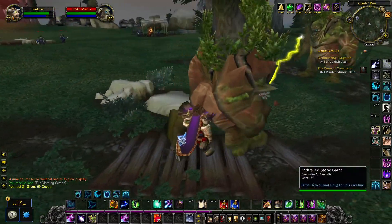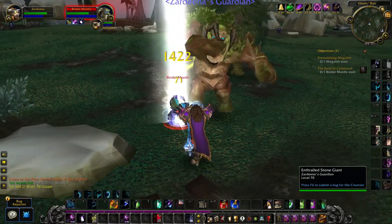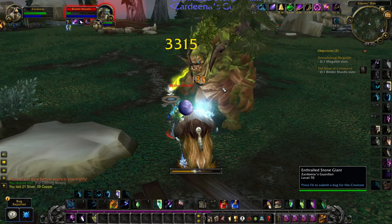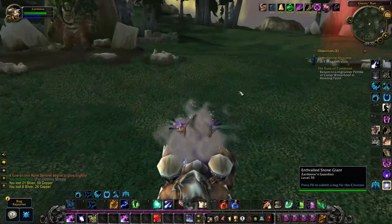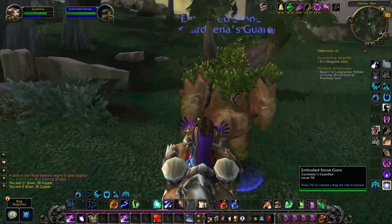Here we have the named monster. His name is Bainter Murdith. Kill Bainter Murdith after you tame, channel, or capture a stone giant, and then the quest will be complete. The stone giant will follow you for several minutes before going away.